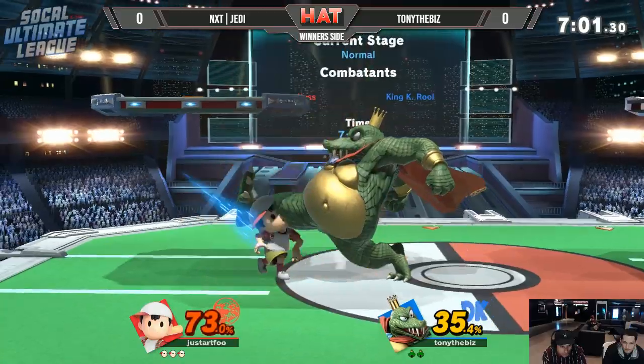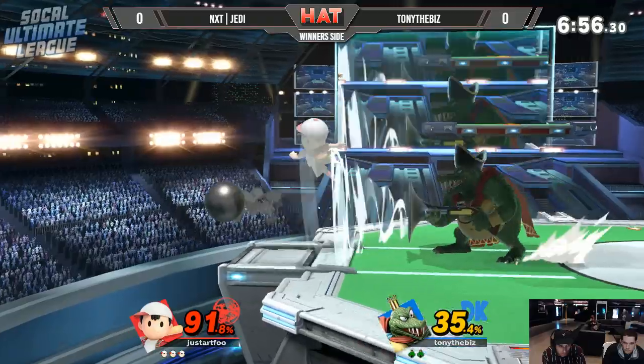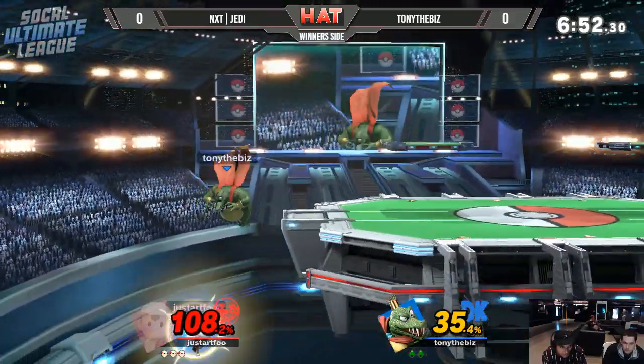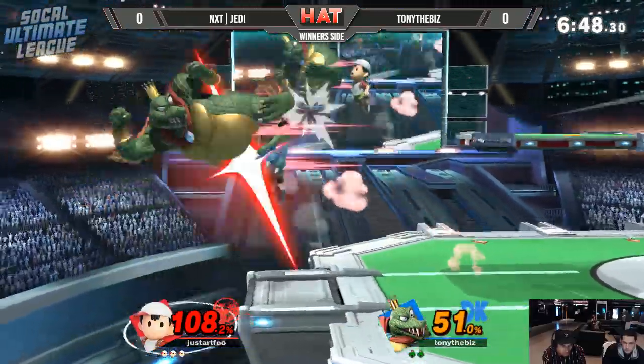It's interesting for Ness to go for PK thunder especially when K-Roll is on stage, because it's normally a pick-and-choose option for a lot of Ness mains — do I go for the down smash or the PK thunder? But for K-Roll, because he has the hitbox with the up-B, in most cases he's fine. It's really difficult to challenge that off-stage, so I respect Jedi going for the normal recovery option.